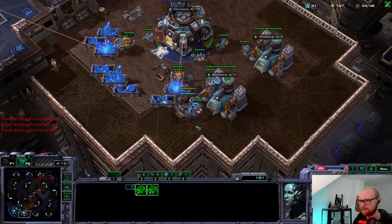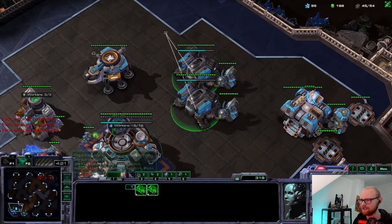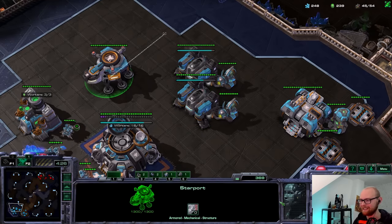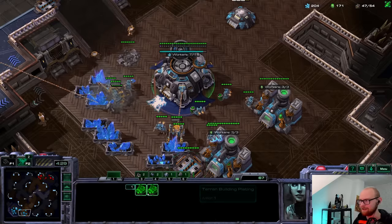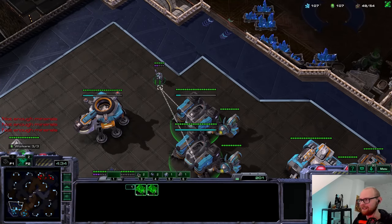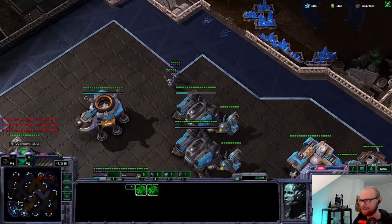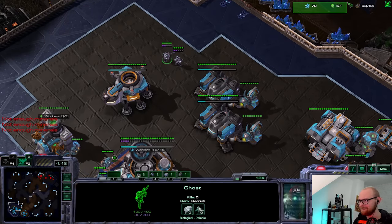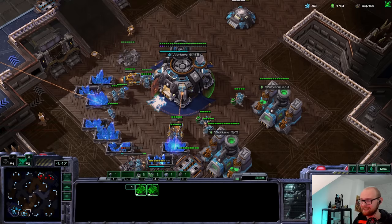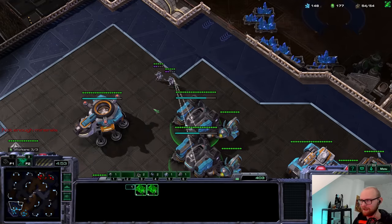Ghost builds in 29 seconds — this build might actually work out somehow. This is really not the most streamlined build I've ever done, but it's going to work out pretty nicely. A medivac takes one second less to build than a ghost, so I make the medivac first — at most that saves me one second, but I like to optimize my build orders. How is this an efficient four-cloaked ghost drop with a mine and a decent defense? I guess I just figure out builds on accident. That's a nice problem to have.